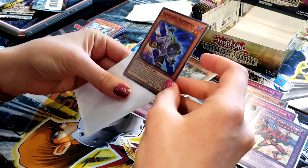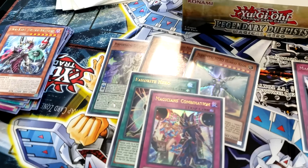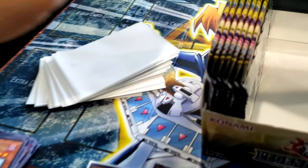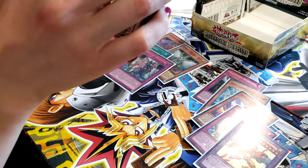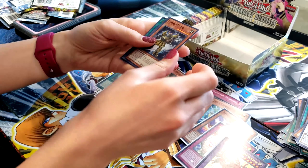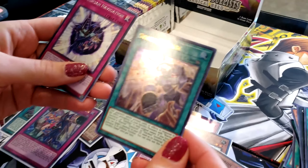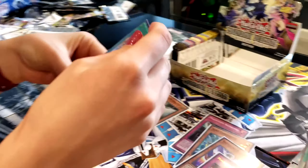So we have now pulled the same number of foils — this is my fifth foil. She pulled five foils already, and she's still got like six or seven packs left. We still haven't seen that Magician's Soul — still looking for that guy or Soul Servant. There's another special in the back — look at that, another ultra! What is going on here? Foil goddess over here — maybe that's what we'll have to name our channel.